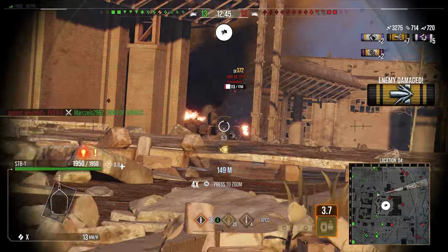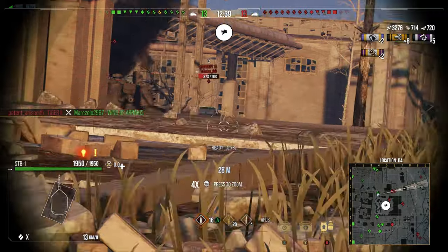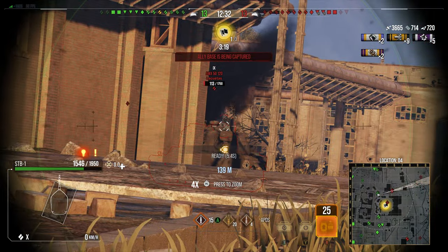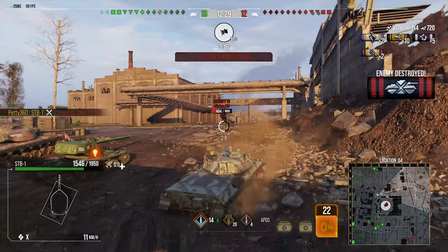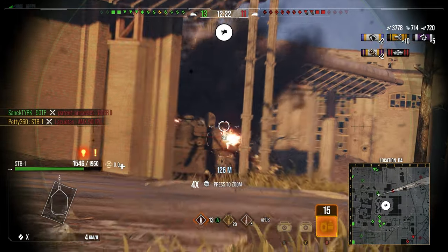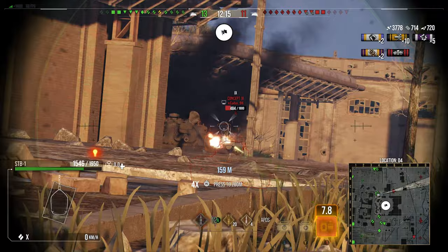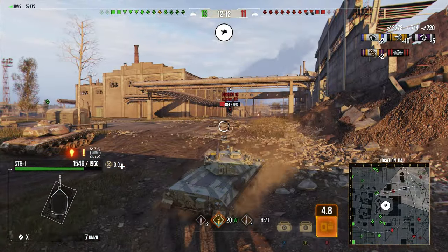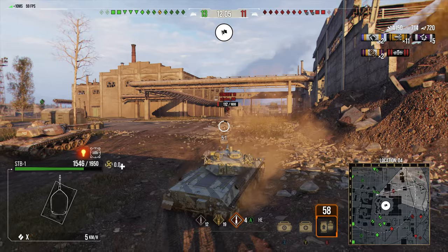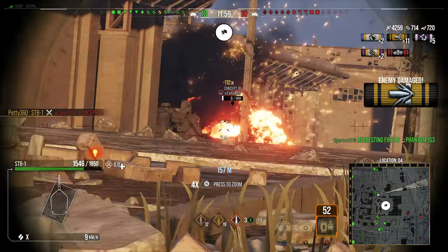This S1 20 is sidescraping like he has armour — no, I'm sorry, your tank is poo. We're looking for the polar shot on the S1 20 and there we go, get out the game. Now we're looking for the cupola shot on the Concept 1B. With APCR we're not really going to go through — we'll probably ricochet trying to get into his cupola — whereas with HEAT we're more than likely going straight through. That's exactly what we do, and the HEAT goes straight through his cupola.